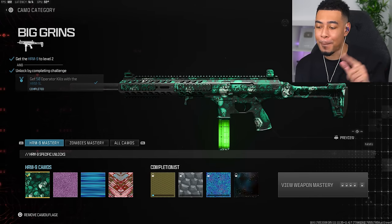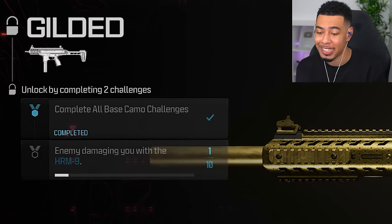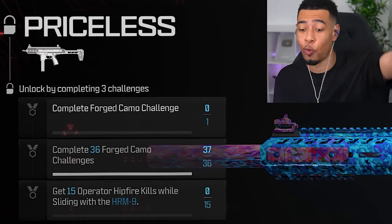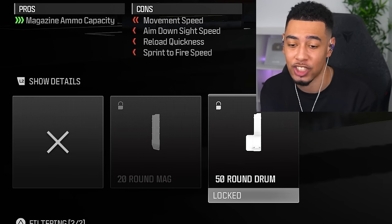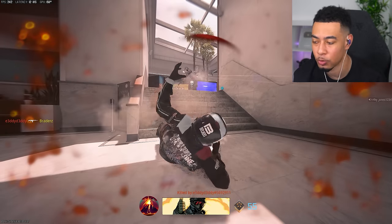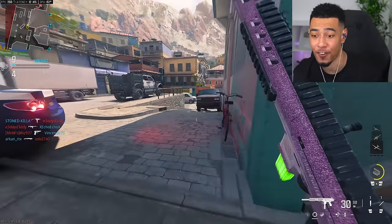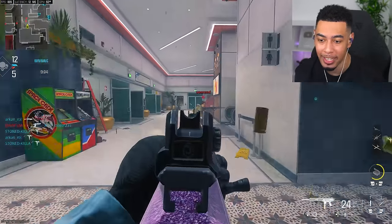All base camos are done and we can now start working on the completionist camos. For Gold I need kills without the enemy damaging me — easy. Then 25 kills whilst aiming down sights shortly after sprinting — easy. Then 15 operator hip fire kills — easy Interstellar, we're almost there! The magazines are still both locked even though I saw them unlock in-game. In every video for the past few uploads I've been talking about how much I couldn't wait for this update — it drops and everything is broken.